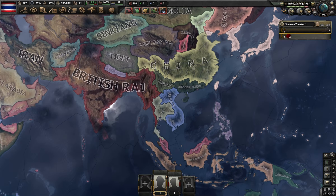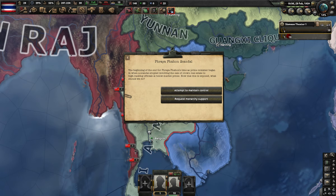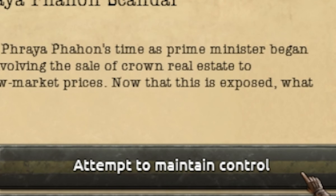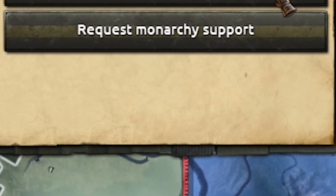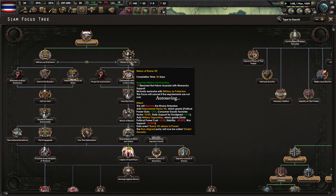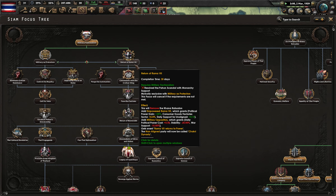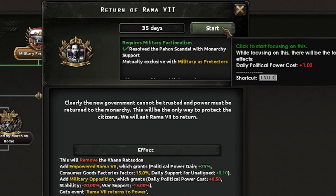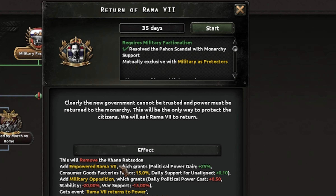After completing the first ideology focus, we have two options: attempt to maintain control, which sends us down the fascist path, or request monarchy support. Obviously we're going to request monarchy support, which should open up 'Return of Rama VII' for us.